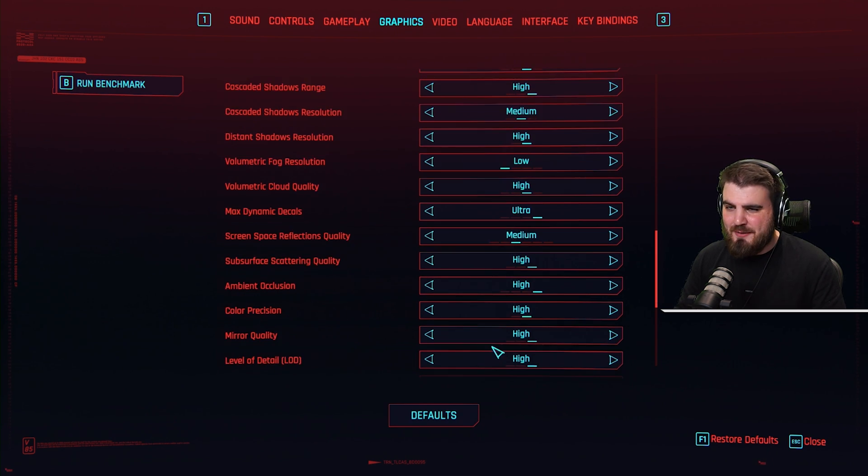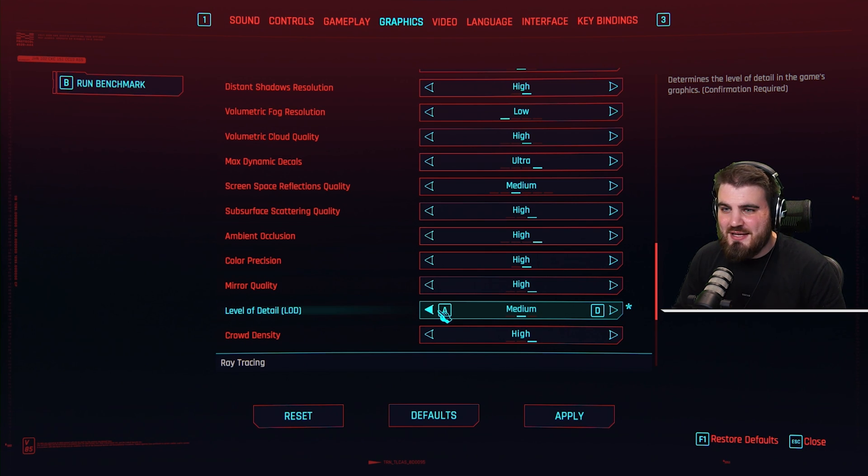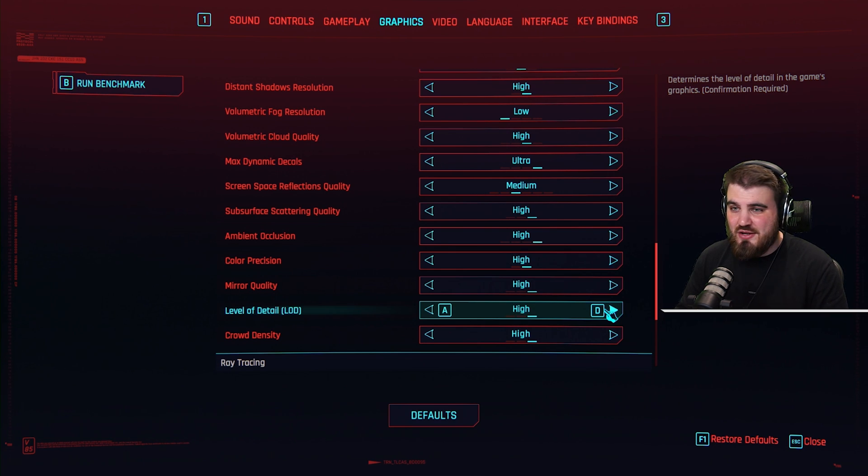So leave mirror quality on high. Level of detail is another setting that I would usually recommend turning down a little bit because it would have a solid effect on FPS, but I don't see it having much effect at all in this game — so I'd recommend you leave it on high.